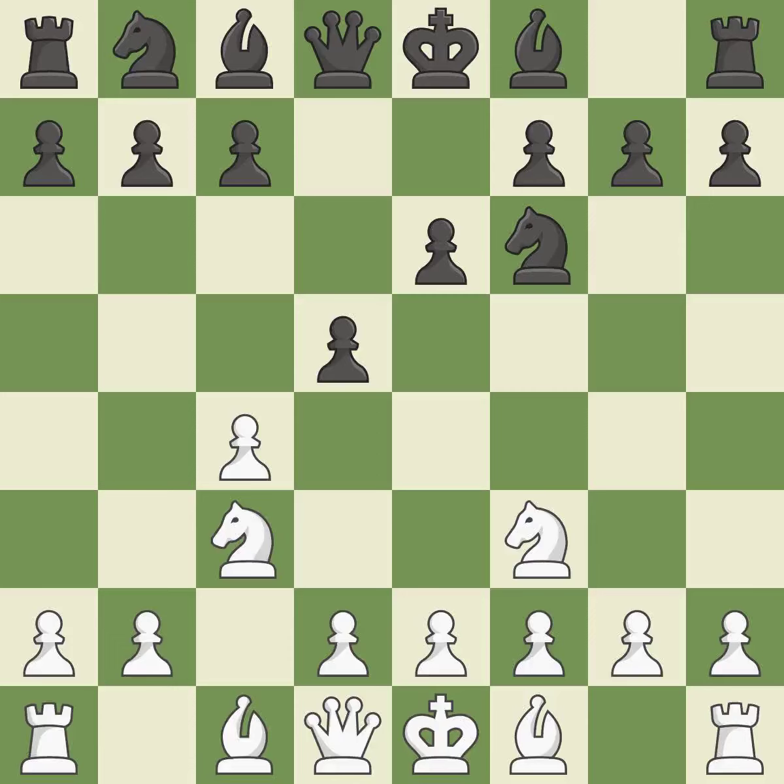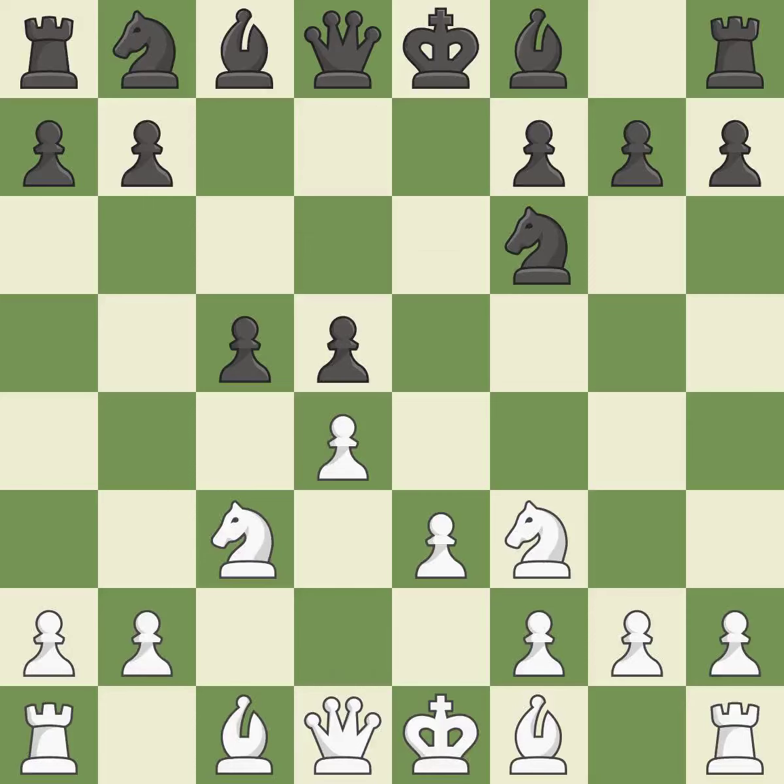This poses a risk of winning a pawn. This defends the attacked pawn. This exchange is fair — recaptures. This strikes at the center, countering the opponent's ability to grab space. It is the last book move.